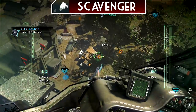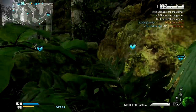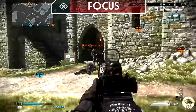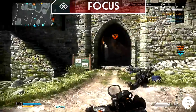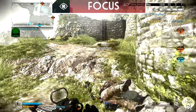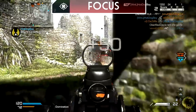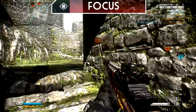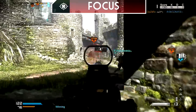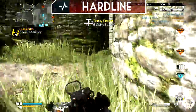We have Scavenger, because this class is based around going on long killstreaks, so you need lots of ammo. I use this instead of Fully Loaded because I prefer having unlimited ammo by picking up bullet packs. Then we have Focus, which is a very central and underused perk. It actually reduces the amount of flinch you get when you're shot — when you're in a one-on-one gunfight and they're landing bullets on you, you normally jolt up and miss your shots. Focus reduces your idle sway and stops you jolting off aim, so you can land shots and kill them.